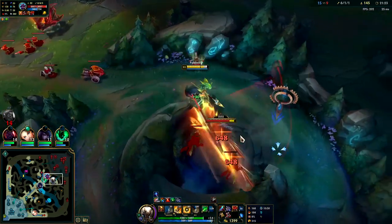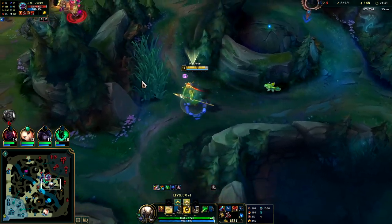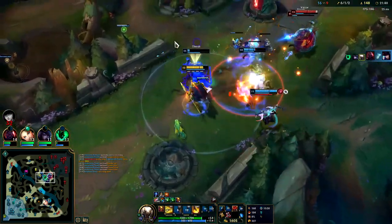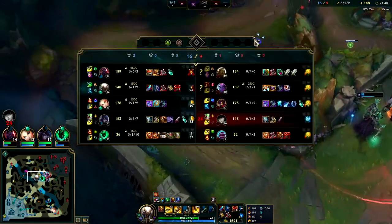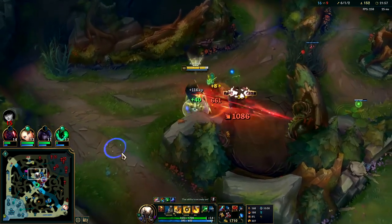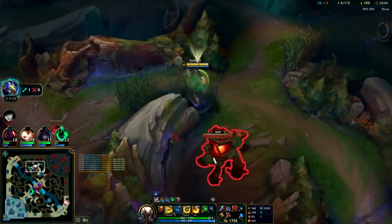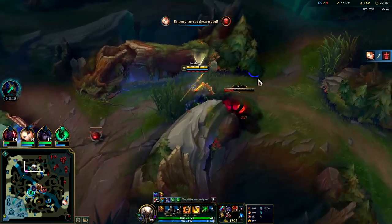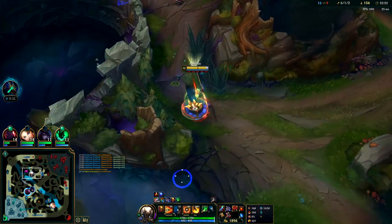I'll pull out off of this. Victor is way out of position - I thought he was on bot side. Would rather go for the Evelyn. Didn't have that choice - she doesn't have Mejai's yet either, so even if we killed her we'd scrape four or five Dark Seal stacks. Caitlyn was up a little bit farther. Free wraiths - don't mind if I do, I love free wraiths. Dragon's coming up in 30, we want to make sure we're alive for that. I think Evelyn reset - she would have seen me by now and her teammates would be rotating if she was over here.